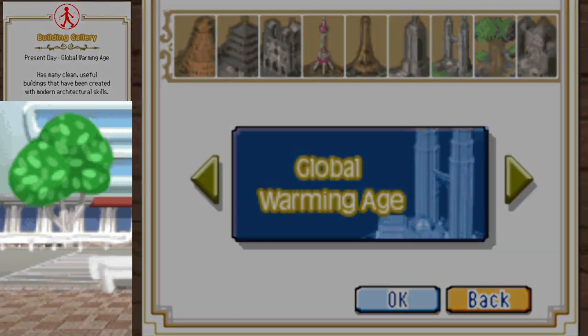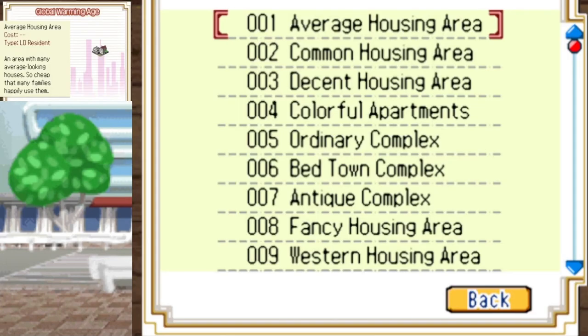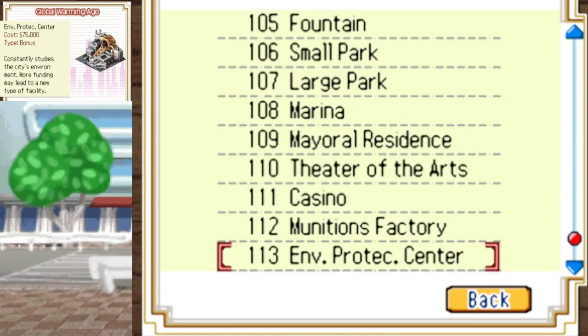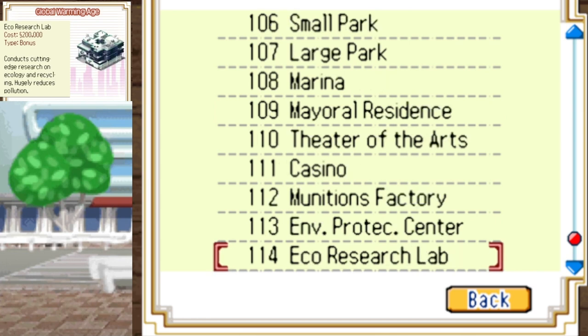That's American Prosperity, and now the Global Warming Age. If you want to unlock the greenhouse, you need education level 50. Desalination plant requires education level 60. That water treatment plant brings us to the popular theme of research funding — that's how you unlock most of the buildings in this age. For the water treatment plant, you need education level 60, research funding, and the Environmental Protection Facility, and you need to make sure you have a significant amount of polluted water — enough to trigger it.